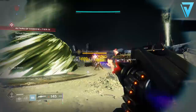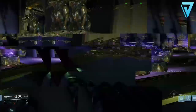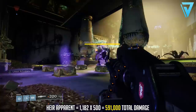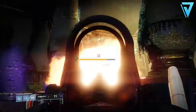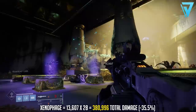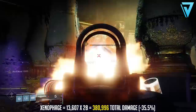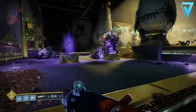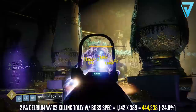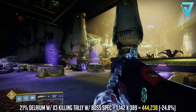Looking at overall damage output over prolonged periods: the Air Apparent delivers 1,182 per crit, and firing all ammo including reserves gives a total damage output of 591,000 exactly. The Xenophage delivers 13,607 per hit across 28 rounds including reserves — a total of 380,996, which is 35.5% less than the Air Apparent. The 21 Delirium with 3x Killing Tally and boss spec delivers 1,142 damage across 389 rounds total, equaling 444,238 — which is 24.8% less than the Air Apparent.